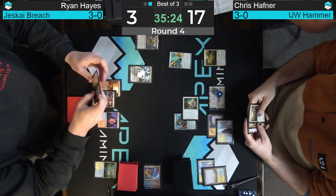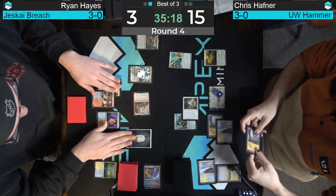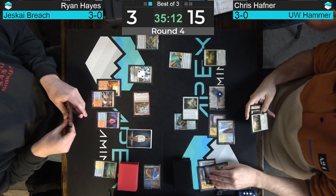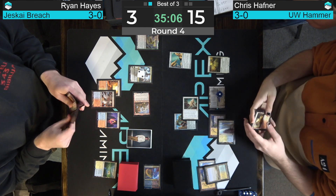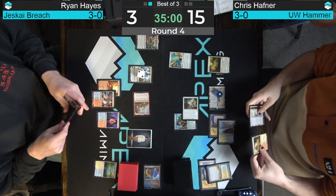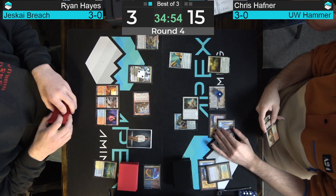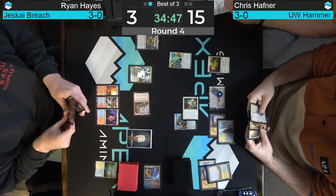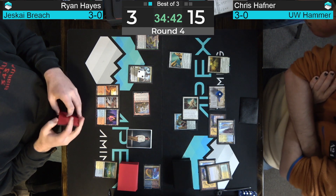Every creature is lethal, so a lot to think about for Hayes. We can't Wear/Tear here because Sanctifier will just come through — but we have the Treasure token, so we go to one. We'll also try to get confirmation on what the Pithing Needle is naming — it's always Grinding Station. All right, Chris named Teferi, Time Raveler — that's going to break the one in hand. We might need Wear/Tear on the Pithing Needle, but that's a little short of being able to survive.